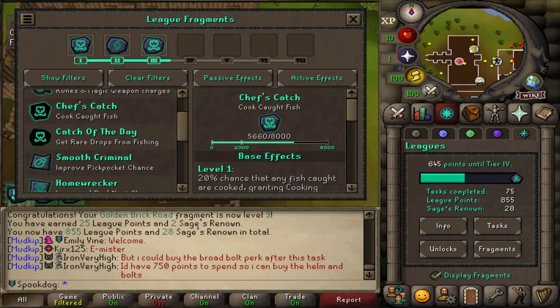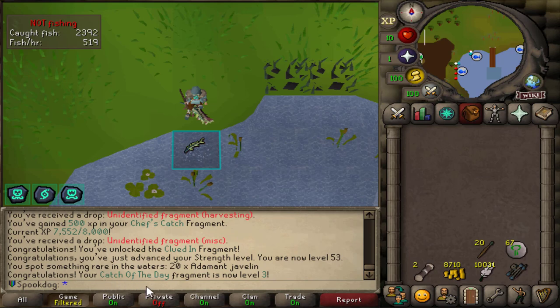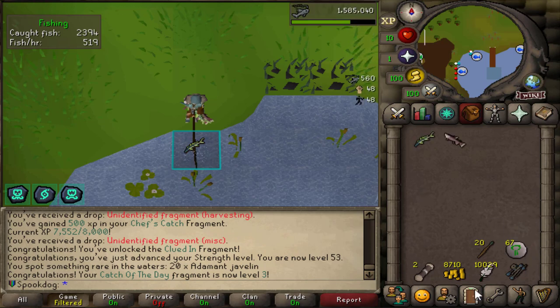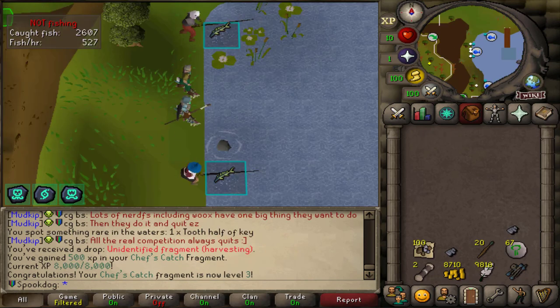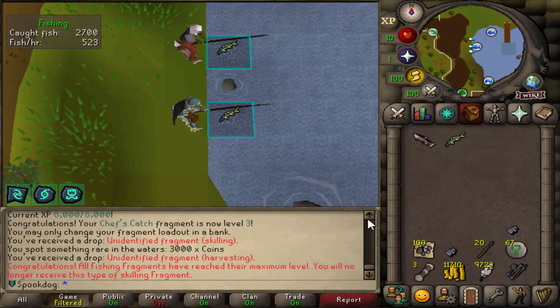Back to fishing. I'm still editing — it's taking so long. I unlocked the Clued In fragment: enemies that drop clues drop them at a rate of 1-in-30. I leveled up my Catch of the Day fragment to level 3 — now it's maxed out, and now I should get a lot more random rare stuff from fishing. That's cool.